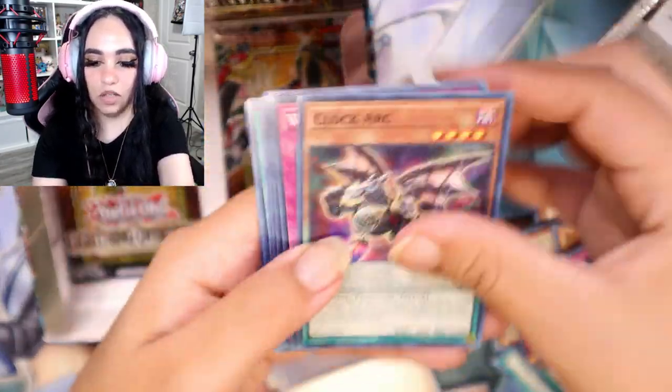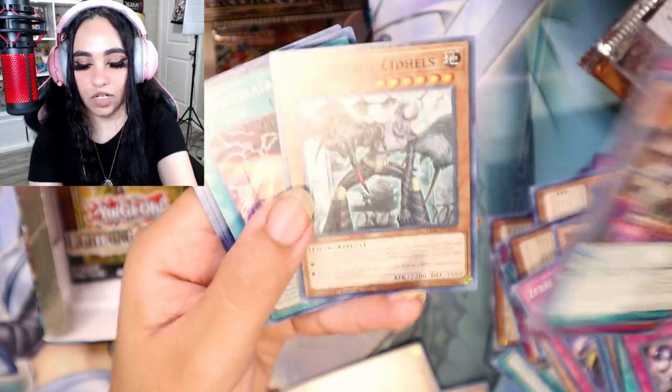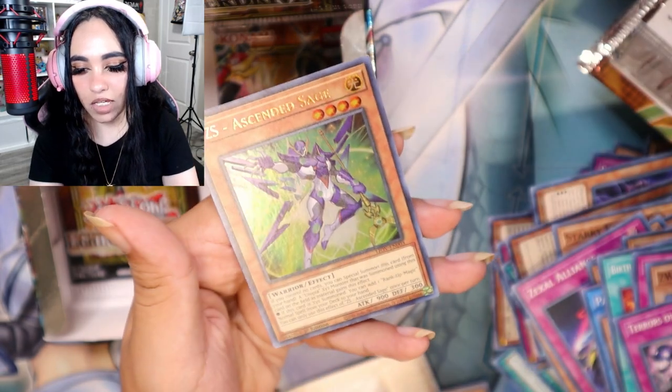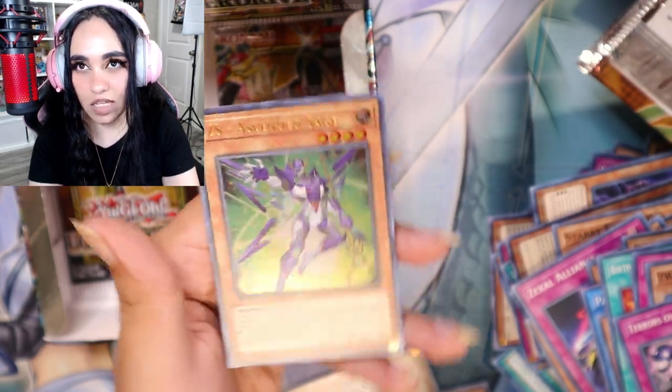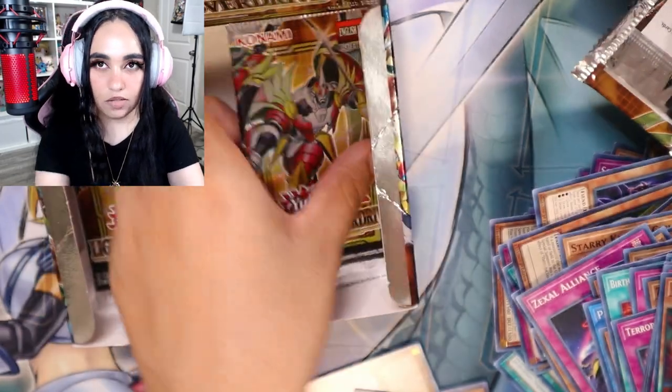Keep it going, keep it going — what else does this box have in store for us? Screams, One by One, Instagram, Sky Scourge, Dogma, Lakpag-Punamani, AI Meet You and A — and ZS Ascended Sage, the ultra rare! Nice, nice!